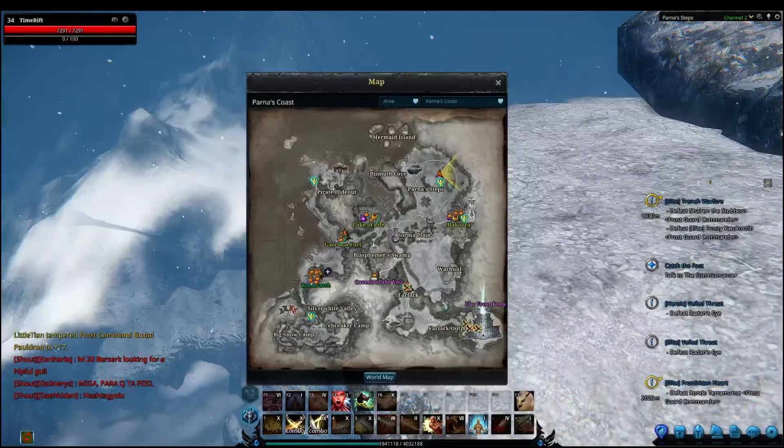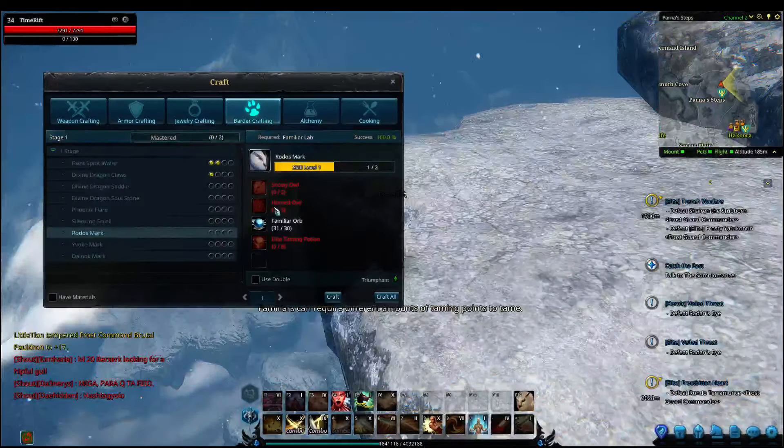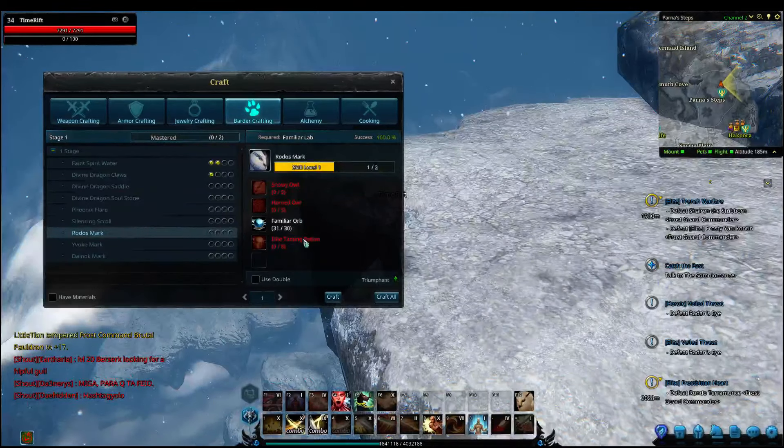Once you get that recipe, you're going to want to craft the mark. This is what the mark will look like — Rotos's mark. You're going to need 5 snowy owls, so you're going to need to tame 5 snowy owls and seal them. You're also going to need to tame 5 horned owls and seal them. You're going to need 30 familiar orbs and 8 elite taming potions.